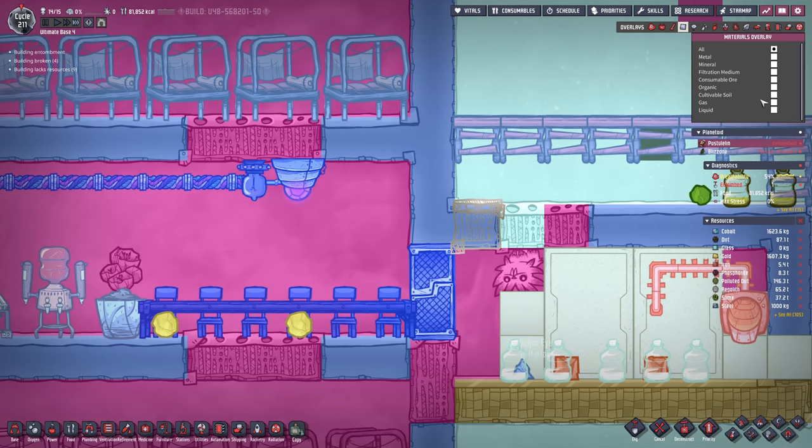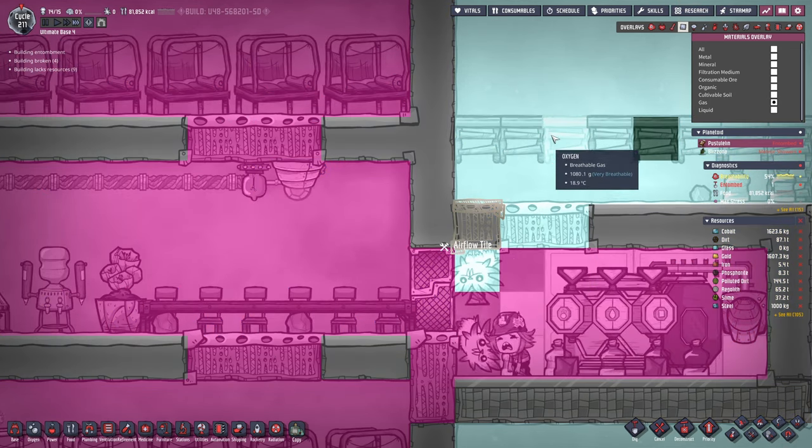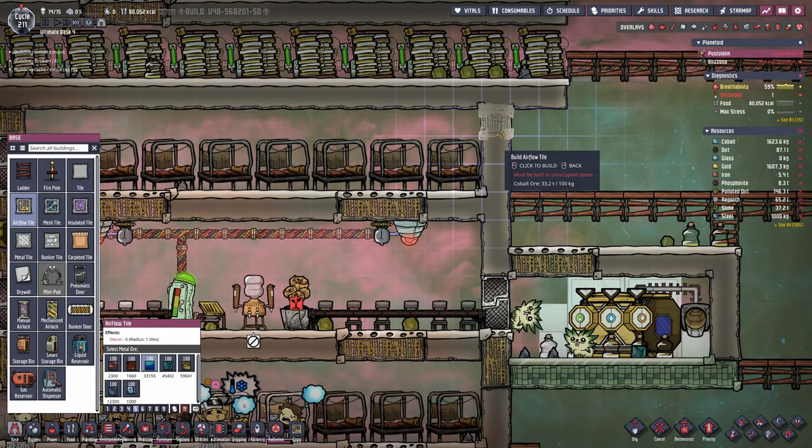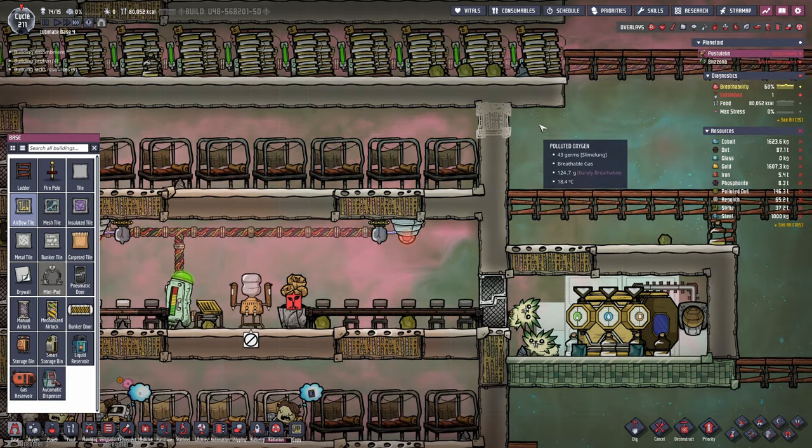Airflow tiles are in place, and that means now my hydrogen can move up and some oxygen is gonna flow in. We might want to do the same thing with this tile here in order to do just that.